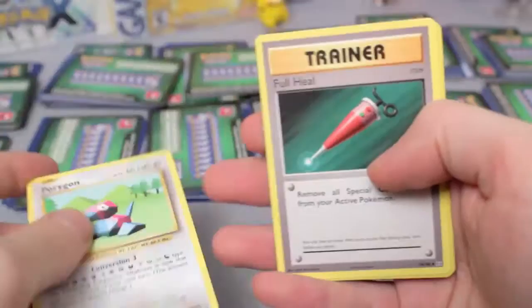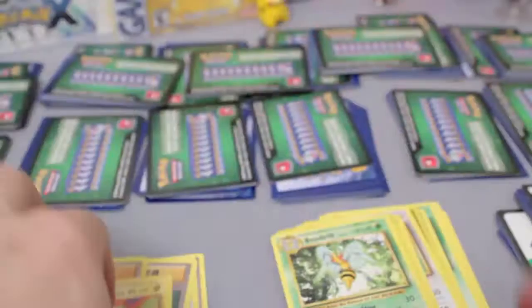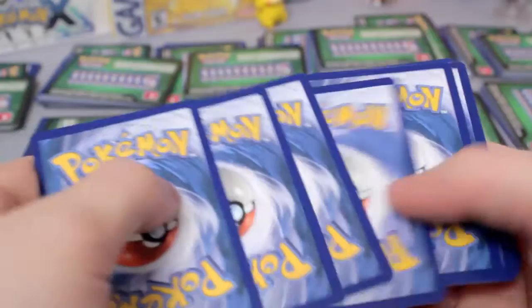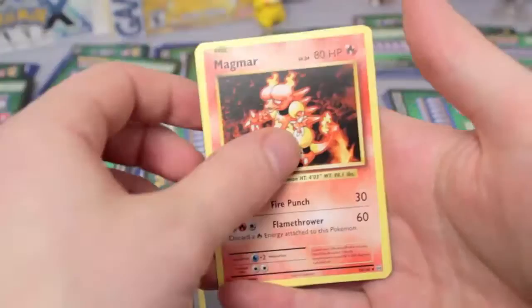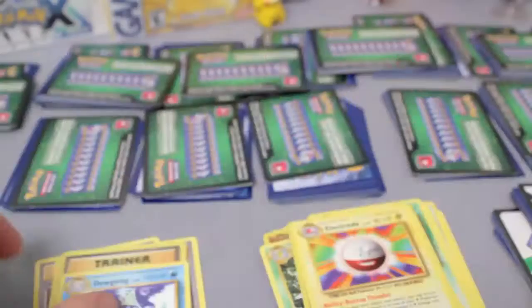Pidgeot Spirit Link — we've got a Spirit Link in every pack so far — Porygon, Full Heal Reverse, Blastoise Spirit Link, and an Electrode Rare. That's a cute one. Blastoise Spirit Link is a really good one. We've got Revive, Secret Rare — Here Comes Team Rocket — very nice. Magmar Reverse, Charizard Spirit Link. So we've got Spirit Links for all the big three, and another Dewgong.